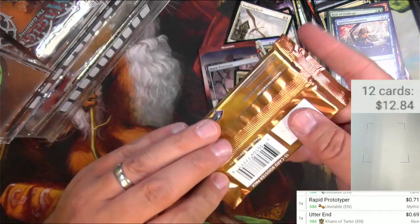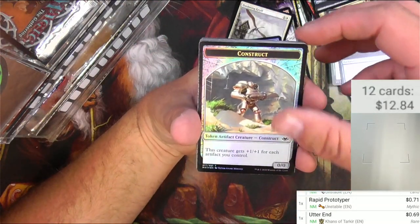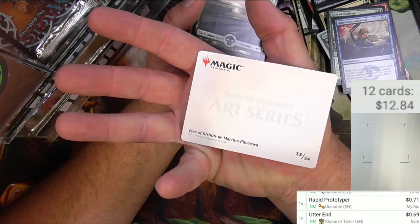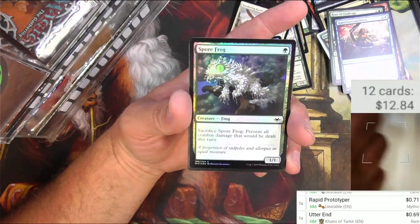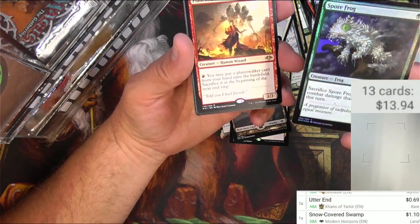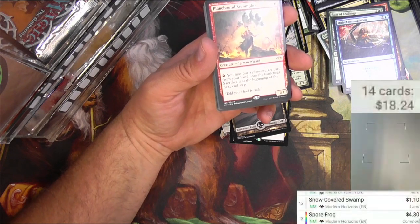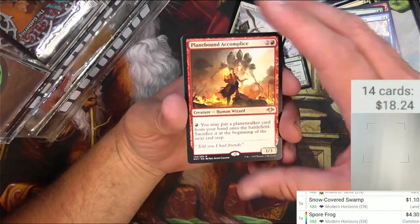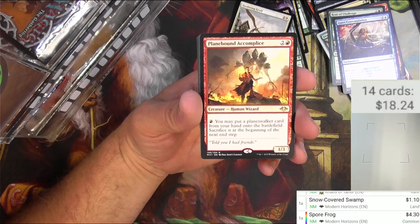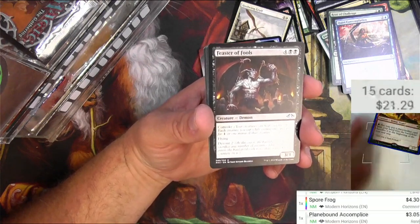Modern Horizons — or as my son likes to call it, Mordorn Whoresons, because he's eight. Got a Construct, foil Construct, an art card, Face of Divinity, Snow-Covered Swamp, and the rare — wait, this is a foil Spore Frog. Spore Frog is a pretty good common — as a foil let's see if it's over a buck: four dollars and thirty cents! That's a winner. Plane-Bound Accomplice — two and a red, human wizard — you can pay red to put a planeswalker from your hand onto the battlefield, then sacrifice it at the beginning of the next end step. That probably combos well with the new Ob Nixilis list that makes copies. It's three bucks.